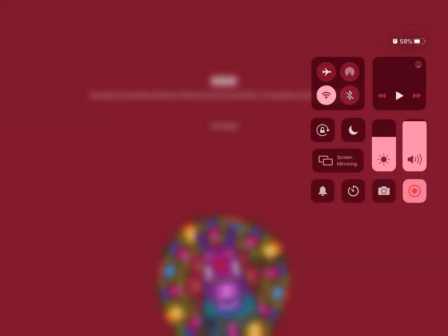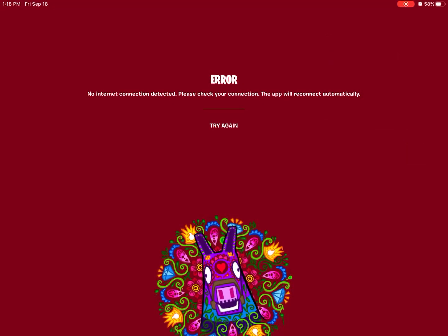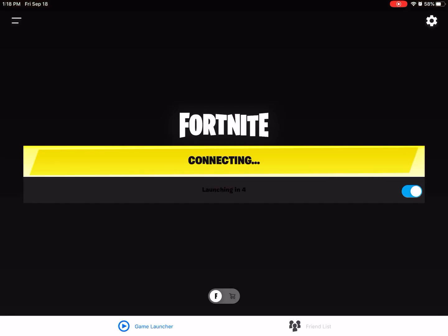It should show this little llama screen. Then go back on the internet, and after a couple of minutes or seconds, it should bring you back to the main screen.